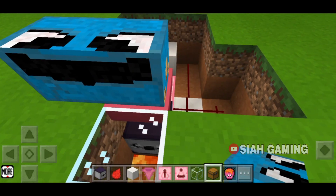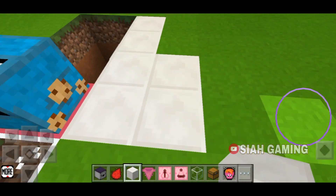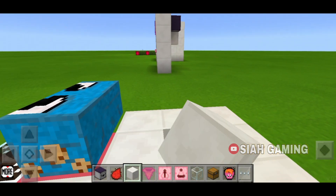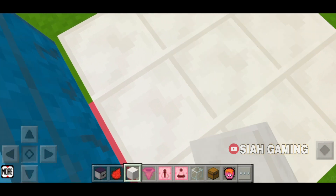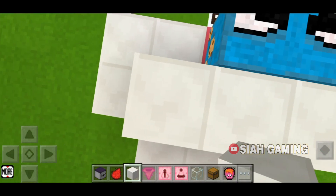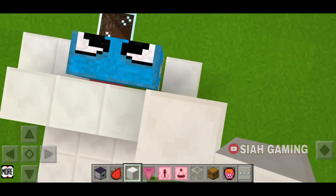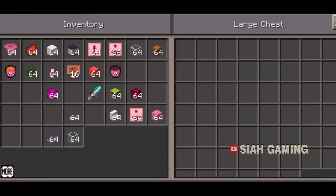Then on top of the dropper, crouch and put a hopper. Make sure you're still crouching, then put a chest. Now we will just cover it up.